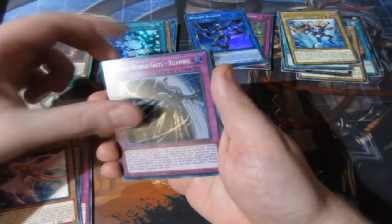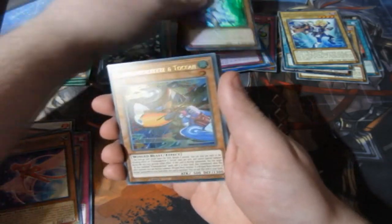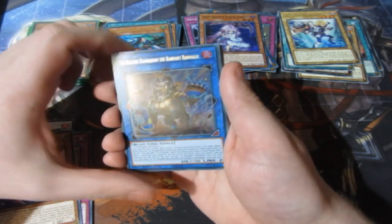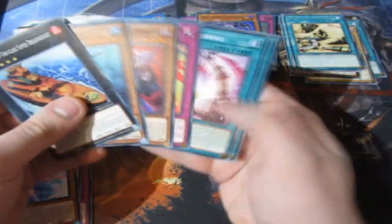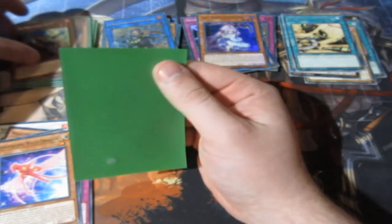We've got Virtual World Gate — nice, super rare. There is the Ghost Reaper of Winter Cherries — definitely sleeving up for the meta. Another Flunderies card. A Tribrigade the Rapid Rampage, and a Tribrigade Pit — that's a great secret rare right there. Wow! This is phenomenal, ladies and gentlemen.